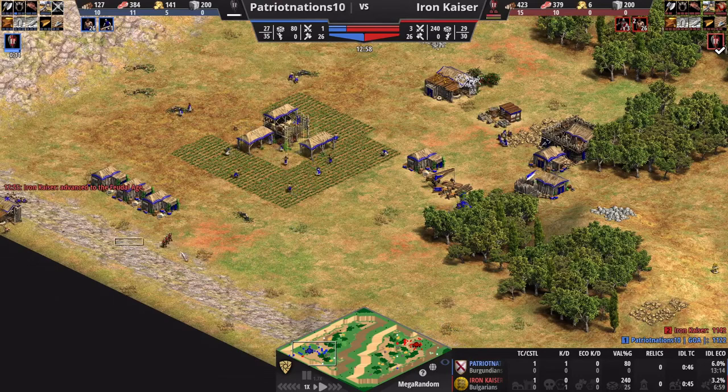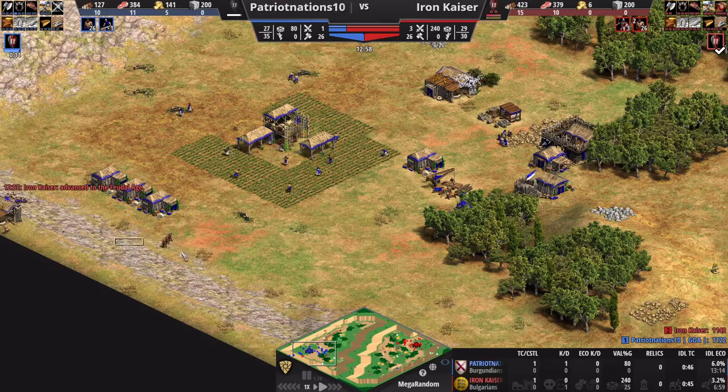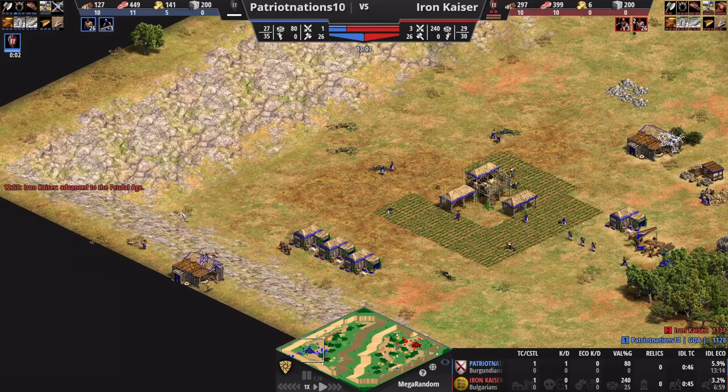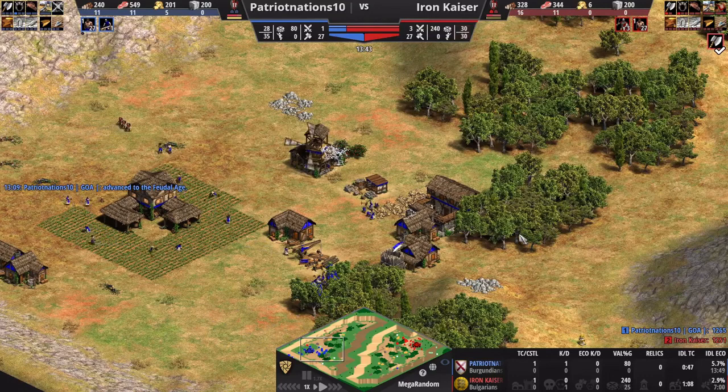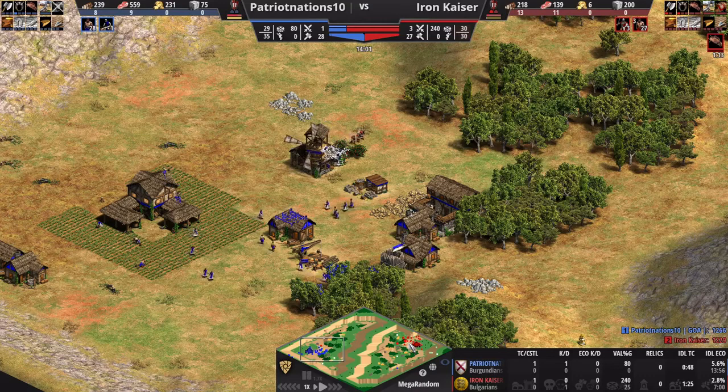I made a mistake here — I should have kept my men-at-arms locked in blocking his resources instead of looking for more. It turns out he got back on gold. My scout died early so I had limited information. But now at 27 villagers each, we're even. The Konnik is a fantastic unit — half knight, half swordsman. It requires a lot of technology: attack upgrades, cavalry armor upgrades, and infantry armor upgrades. But the Bulgarians are the civ to do that.